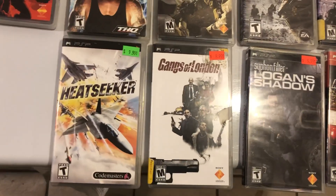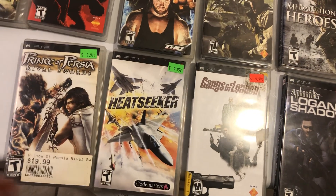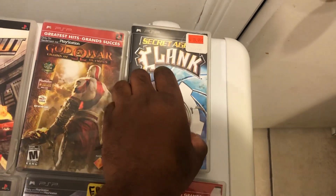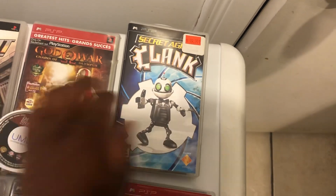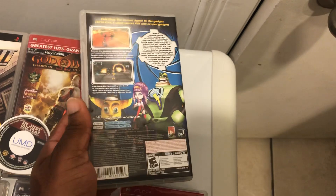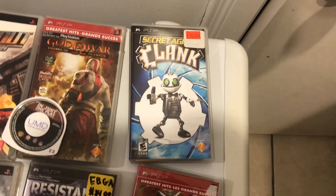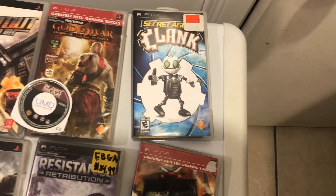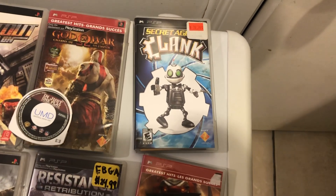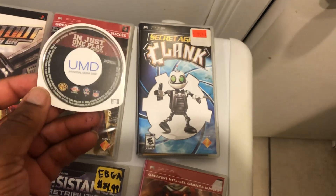There's also Heat Seeker, which I never played — one of the more recent games I got. Then Prince of Persia: Rival Swords, which I'm currently playing for the first time. Lots of platforming. At the end here we have Secret Agent Clank, where you only play as Clank. Ratchet is in it but it's mostly Clank stealth-type missions. It's a bit of a letdown — lots of quick time events and puzzles, though it's still a decent game.